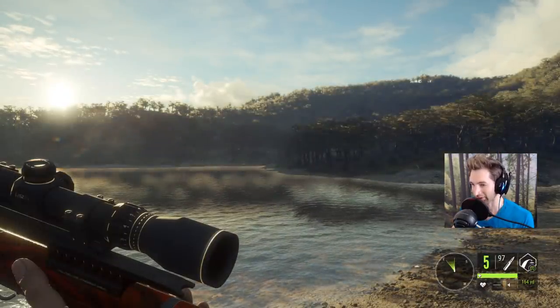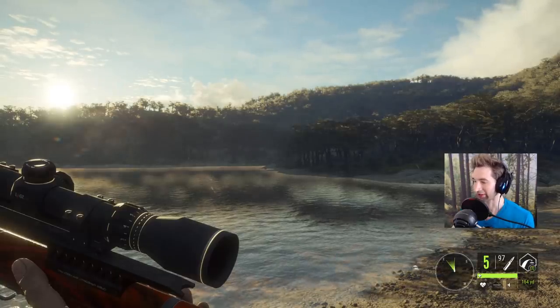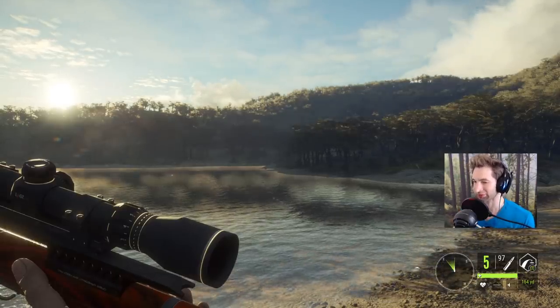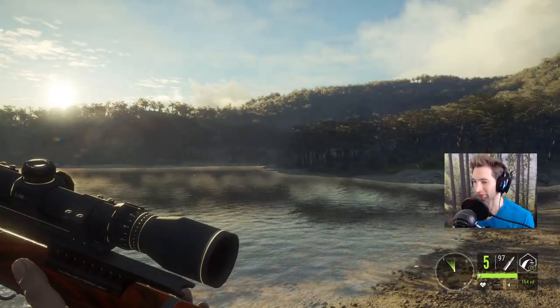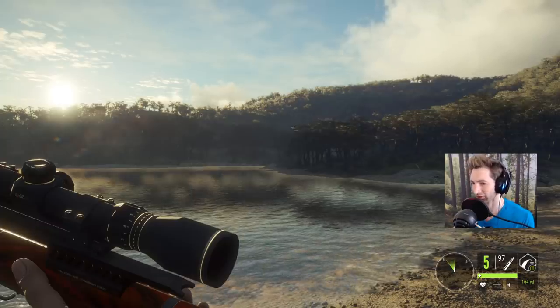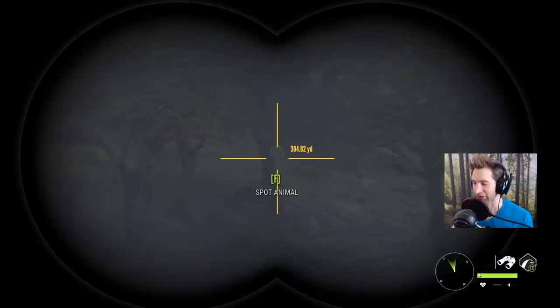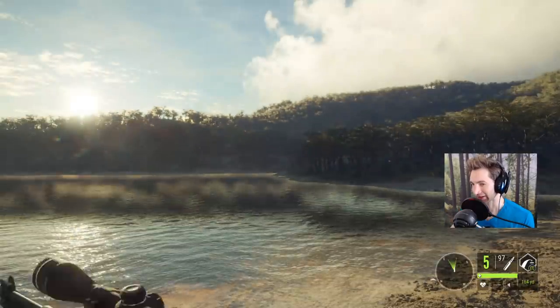I really want to get out and hunt some bighorn sheep as soon as the new map comes out — the Silver Peaks, I think it's called something like that. And I want to hunt some turkey with the bow. I think we're going to be getting another weapon in the game as well — I don't know if it's a shotgun or a rifle, but hopefully we'll find out. That's probably why our red deer were so spookish — we've got a puma out there at about 290 yards.